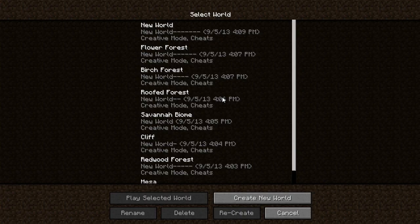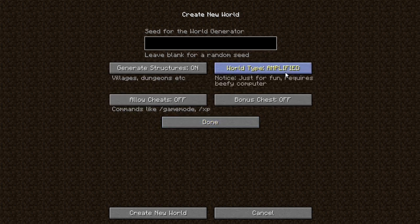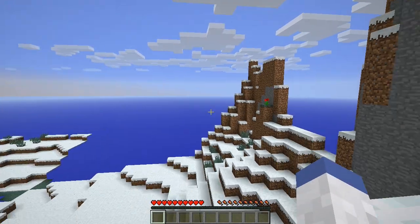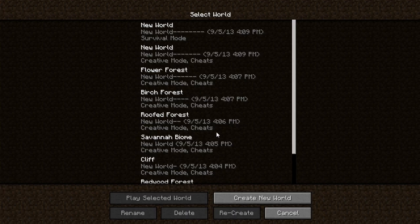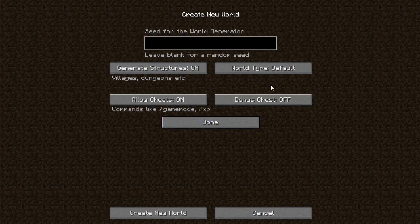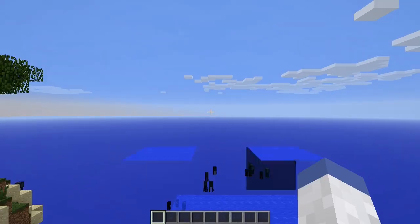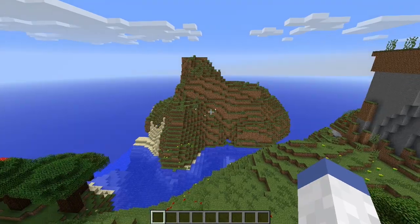For the last thing we're going to look at, there is a new world type called Amplified. We're going to create a new world, go to world options, and select Amplified. Amplified is very CPU heavy because it makes extremely powerful generation — very, very extreme biomes. I made it in survival like an idiot, so let me make a new one quickly in creative.